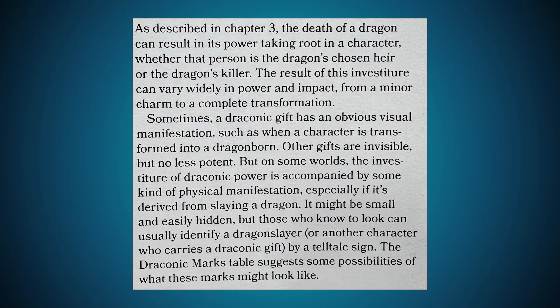The death of a dragon can result in its power taking root in a character, whether that person is the dragon's chosen heir or the dragon's killer. The result of this investiture can vary widely in power and impact, from a minor charm to a complete transformation. Sometimes a Draconic Gift has an obvious visual manifestation, such as when a character is transformed into a dragonborn. Other gifts are invisible but no less potent. On some worlds, the investiture of draconic power is accompanied by a physical manifestation, especially if it's derived from slaying a dragon — it might be small and easily hidden, but those who know to look can usually identify a dragon slayer by a telltale sign.